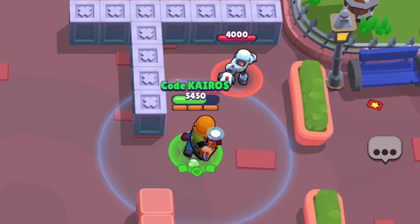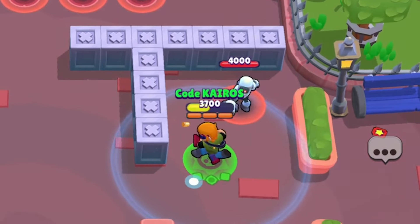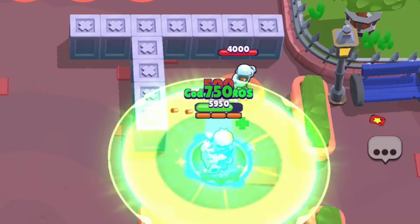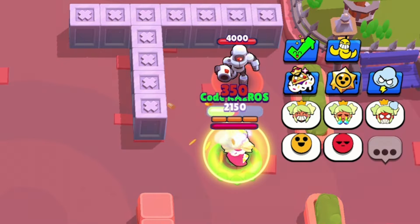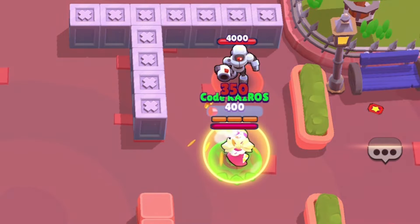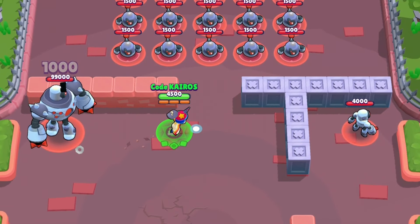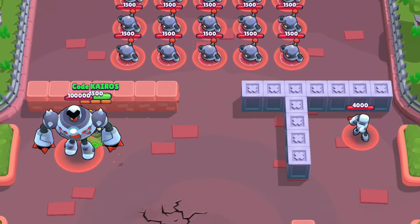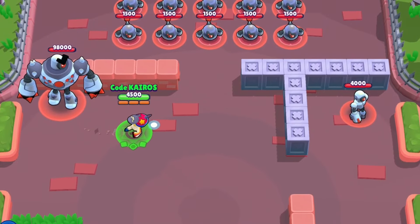Buster is receiving a 50% buff to his Utility Belt gadget — the healing is increasing from 500 to 750 health per person close to him, so a full team of three right next to him will each heal 2,250 health. This gadget was nerfed hard when it first came out, so it could make a comeback. Mandy is receiving a 50% buff to her Hard Candy star power — while Mandy is focused, all damage dealt to her will now be reduced by 30% instead of 20%. Bonnie is receiving a massive 233% damage buff to her Crash Test gadget — any target hit by this gadget will now take 1,000 damage instead of 300 damage. It's a massive buff, though we'll have to see if it's still not as good as her other one.